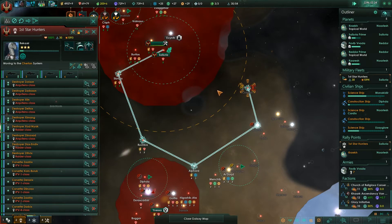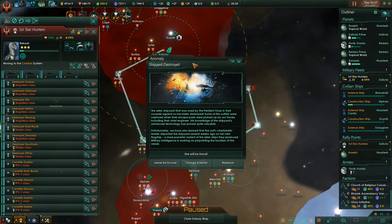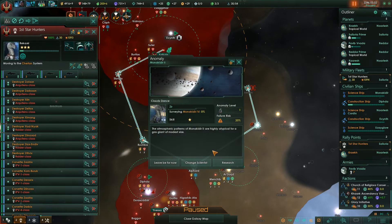That's a bit of a circuitous route. Tile blocker cleared. Anomaly found - shipyard destroyed. The alien shipyard used by the Penitent Ones has been destroyed and their chief engineer's knowledge of the advanced technology proved quite valuable after capture. The cult's charismatic leader departed weeks ago on a new flagship, a more powerful variant of their alien ships. Military intelligence is working to pinpoint her location.